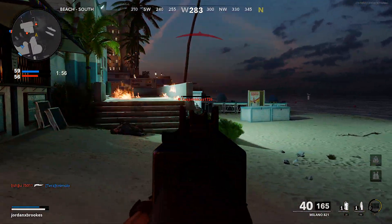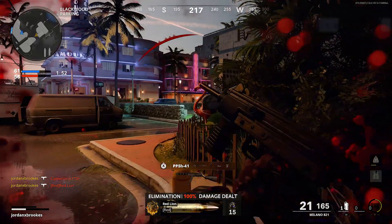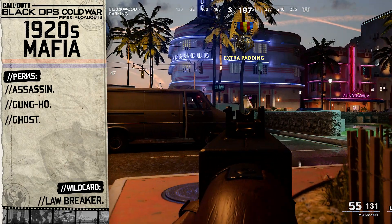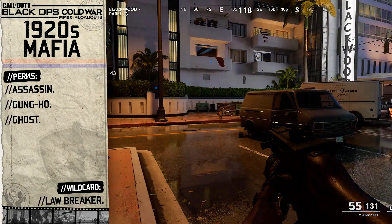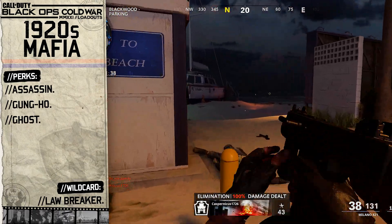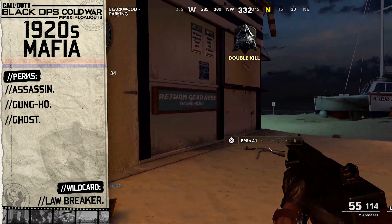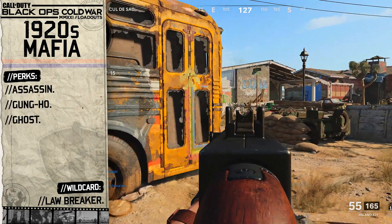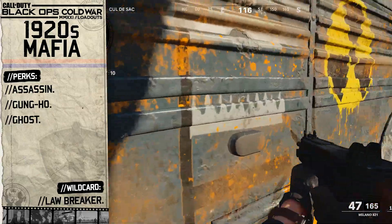Moving on to our perk setup, once again taking advantage of the Lawbreaker wildcard. For our first perk we're going to choose Assassin from tier 2 — the mafia are known to have assassinated various people throughout their existence and even get away with their murderous acts, so we'll go with Assassin to reference this. For our next two perks we're going to go with both Gung-Ho and Ghost from tier 3. The mafia are forever weapon-ready, and in movies members fire their weapons from the hip wherever they run, so we'll go with Gung-Ho to mimic this.